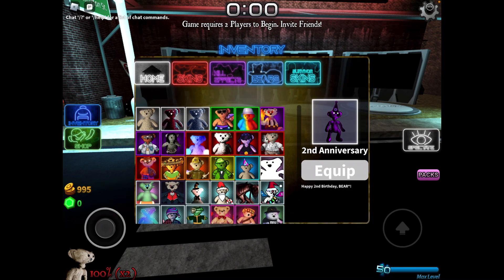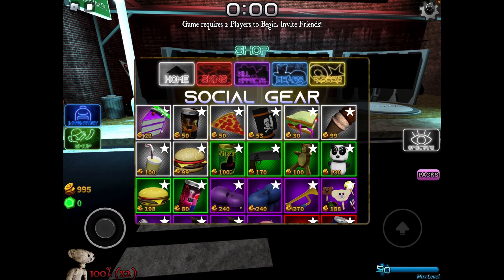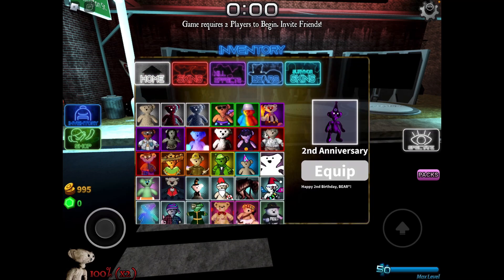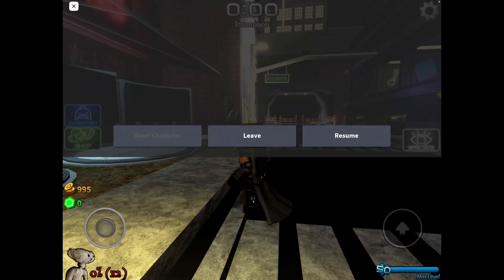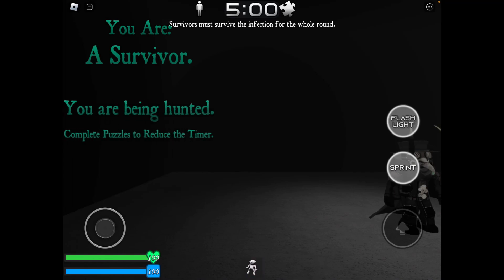Seems like I didn't get any other skins — just that one skin. Anything else new? I don't think so. Let's go to public and see the new map if we can. Now we're in the map game. Looks like I'm Survivor. I like Demonia. I think we have a little toy — look at him.